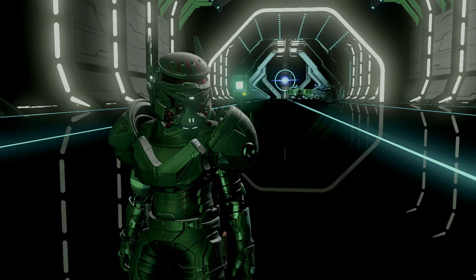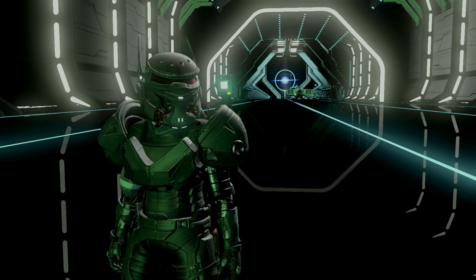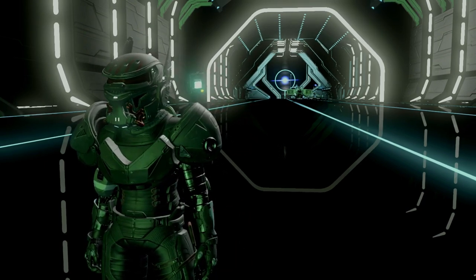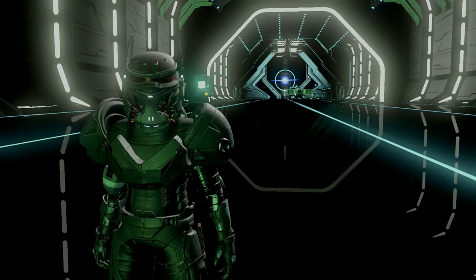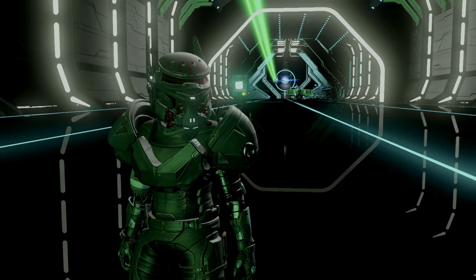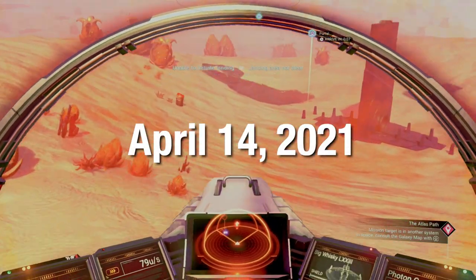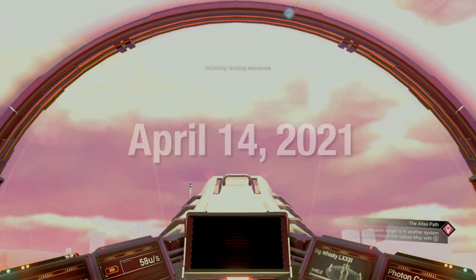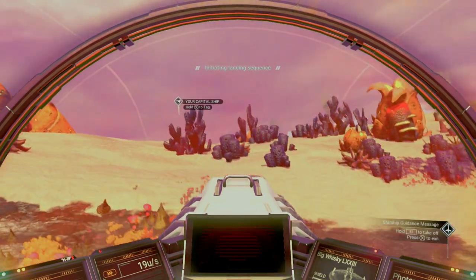There's one final tip I want to share that seems to trip up a lot of players when they reach the center of the galaxy, and that's how to move into the next galaxy. If you find yourself hundreds of thousands of miles away from the center and you don't feel like warping all the way, there is a portal code that will get you there. As of April 14th, 2021, this portal code still works and will get you to any center of any galaxy. I'm testing it in the background in El Cupalos, which is galaxy 11.